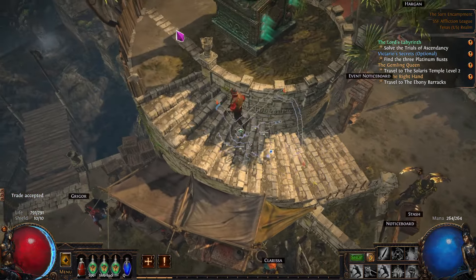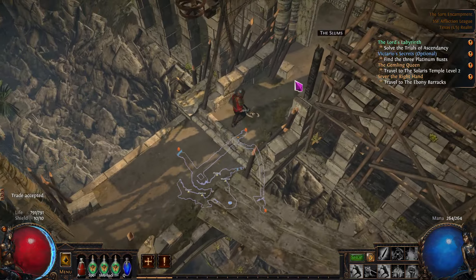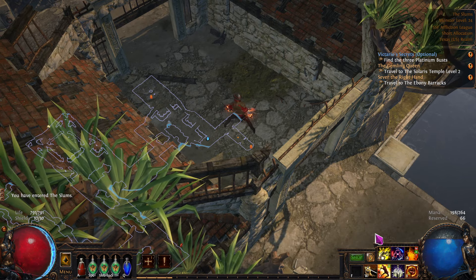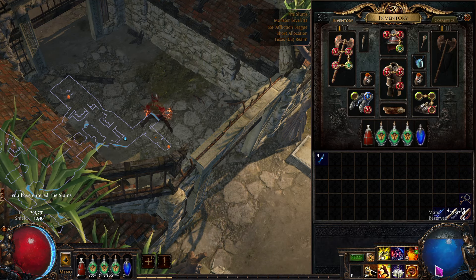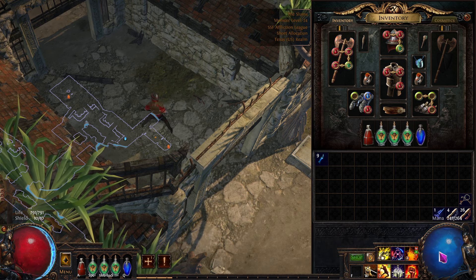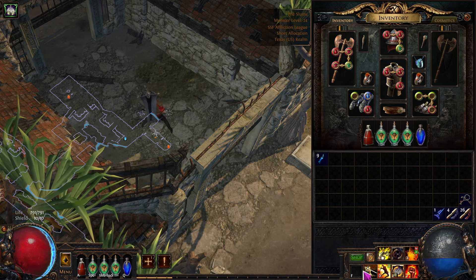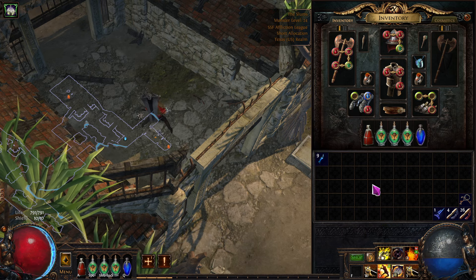We got four of six done there. Now I should have — let's see what our defenses go up to. We're going to have to put this one back here. Get rid of that. We don't need this on yet — we're going to take that off. Then we're going to do purity of elements. That reserves half. And then this is 10% dread banner. And then we wouldn't have — oh boy. So this one, blood and sand — oh boy.